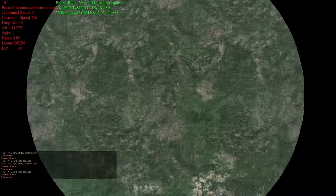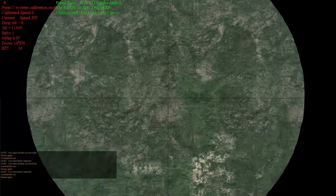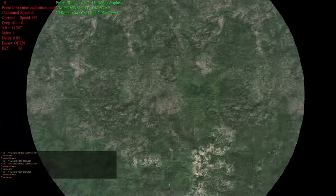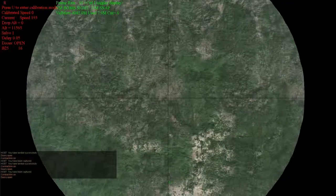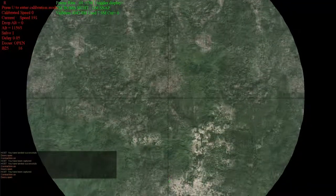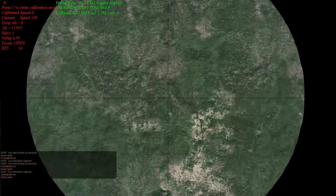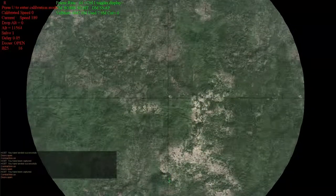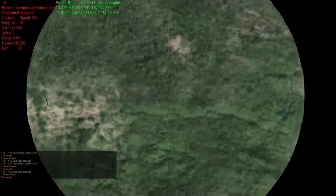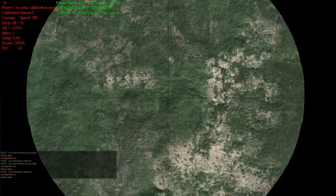We're back in the training arena to do a little more experimentation — we're going to see what happens with some different drop parameters. We're in the bomb sight coming up on a V-base. We're going to drop a bomb on the non-strategic hangar. This time our speed is about the same — still going 190 knots — but we're much higher, up above 11,000 feet. We're going to take a look at what happens when we drop this bomb from 11,000 feet.